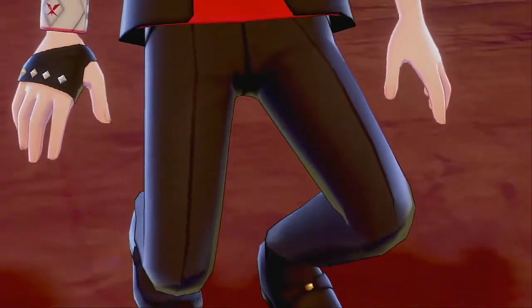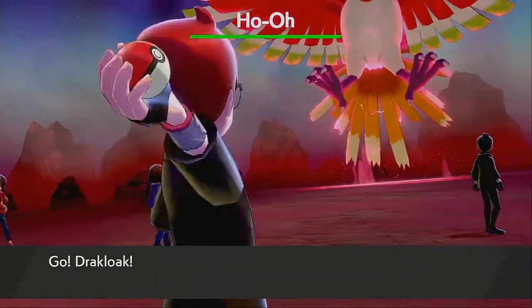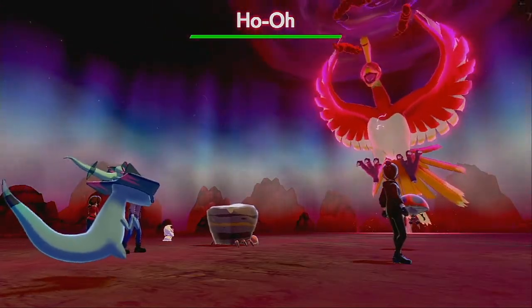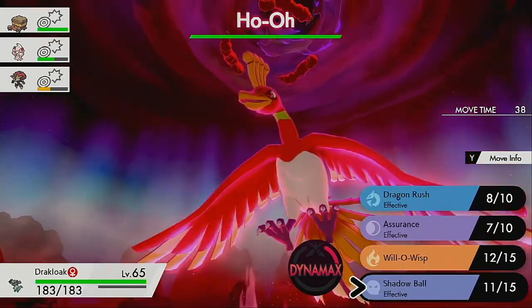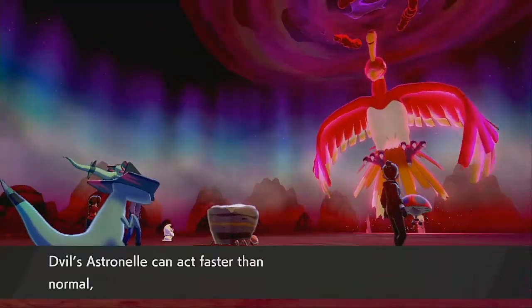Alright, let's see what we get — we don't have our Lycanroc this time. Oh gosh, okay, let's think here. Pressure is so annoying — we don't have a way to drop its defense now. Oh my gosh, our Orbeetle is so screwed. I guess I'm going to go for Shadow Ball to try and get a special defense drop — he needs that so badly.